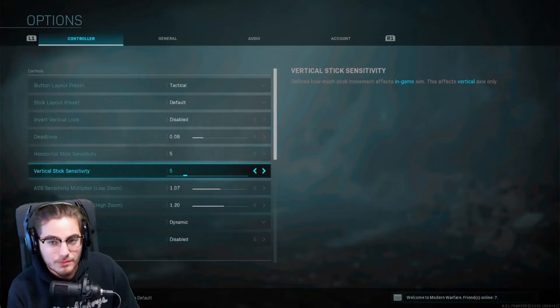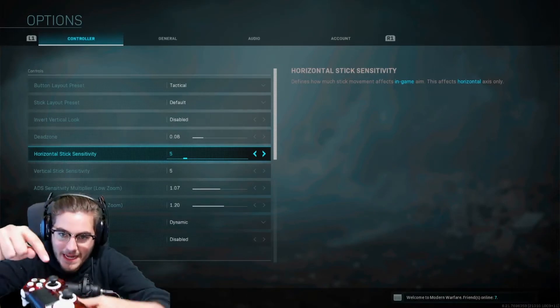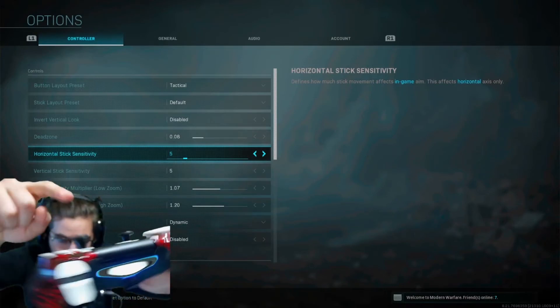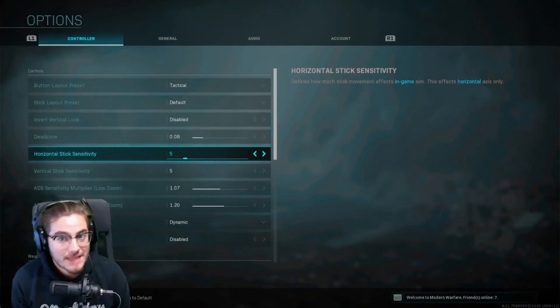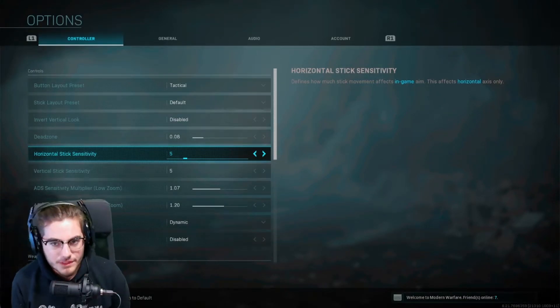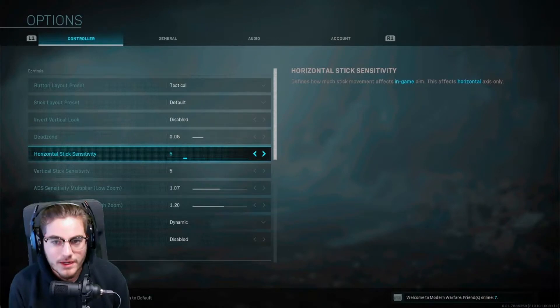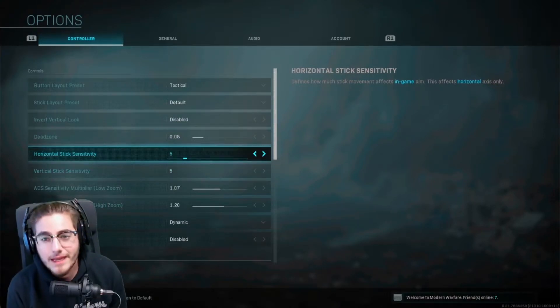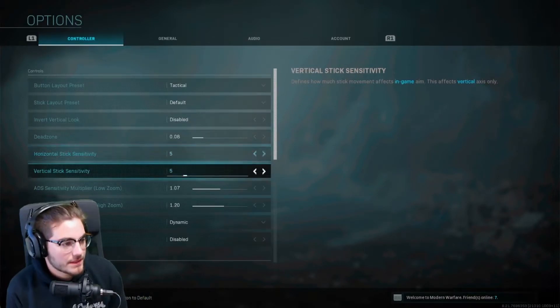My sensitivity is pretty low compared to a lot of public players, and there are many reasons for that. My controller has a high stick — the toggle is pretty tall — so I tend to miss shots. To avoid that, especially in long-range gunfights, I lower my sensitivity because my thumb tends to move all over the place. The extended toggle makes this especially helpful.